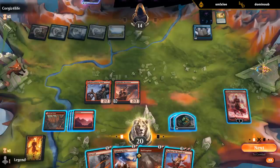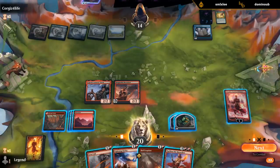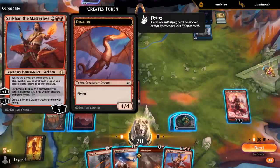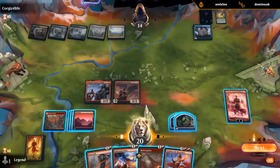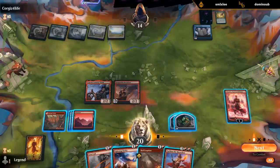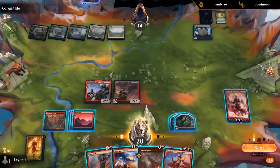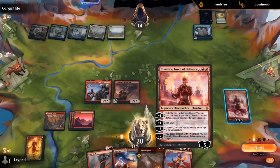Talk about perfect draws — I can plus Chandra. Does Sarkhan turn Planeswalkers into dragons? It does. So do I have enough to plus, four mana, play Sarkhan, then with four treasures I can still Boast Berserker? Yeah, that's just ridiculous.